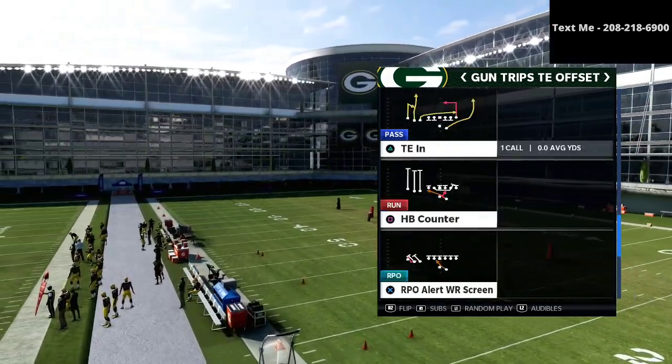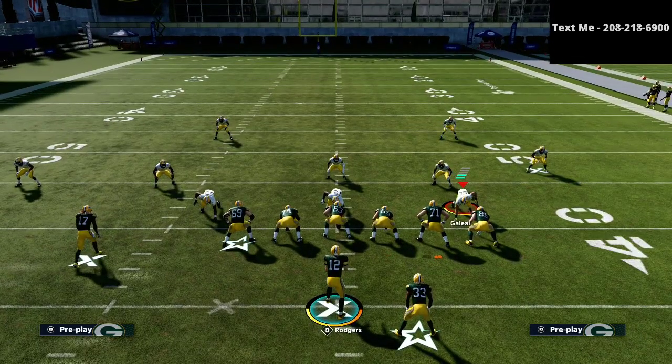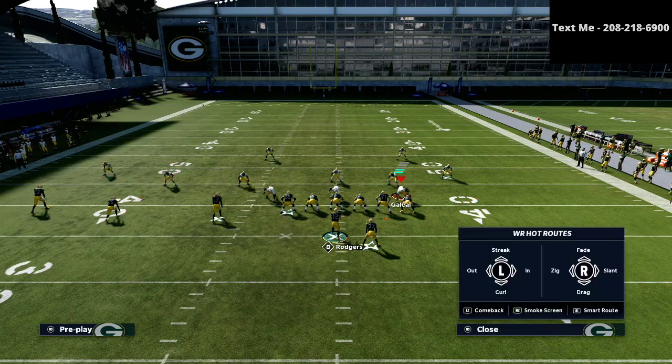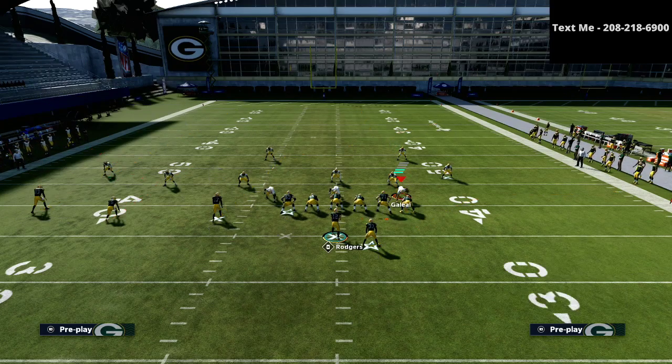The play we're going to be going over today is X Under, and I'm going to teach this as a phenomenal accelerator. What we're going to do is put the X receiver on a streak, so you'll see this nice deep post route and a deep streak. On the left side, we're going to put the square receiver on a streak and the triangle receiver on a smart route. This is kind of what the route concept is going to look like.